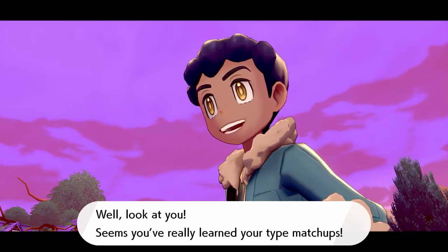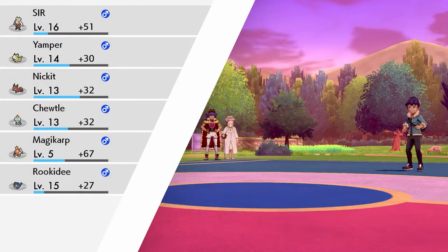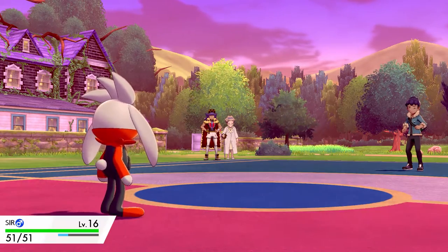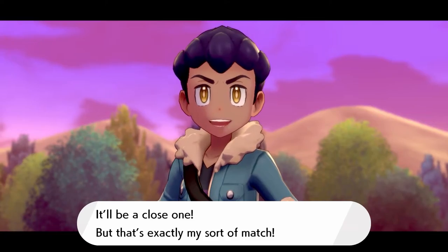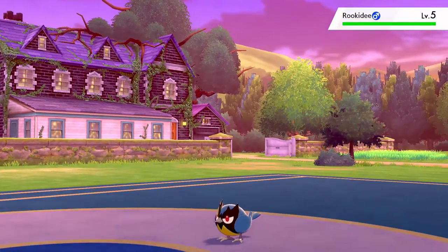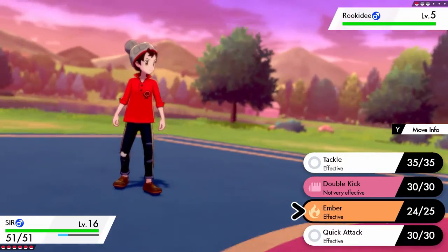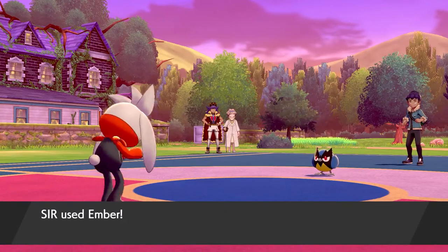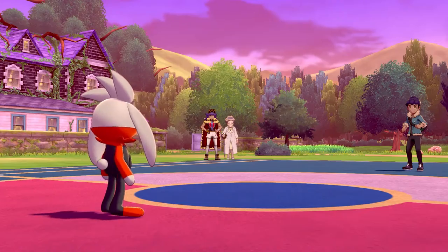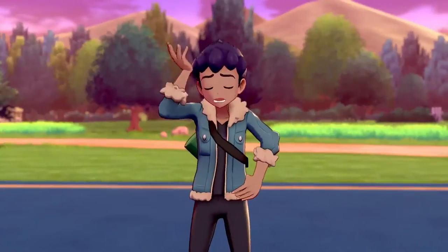When you know your type advantage, it's much easier to win. Hop brought out his last Pokémon, so I kept mine and knocked it out in one hit. I kind of feel bad doing this to him, but I gotta win. And just like that, the battle is over. I was a little short of leveling up Magikarp again.